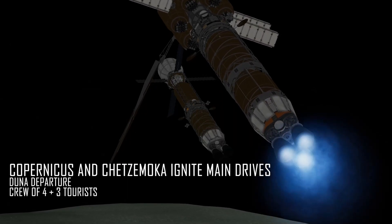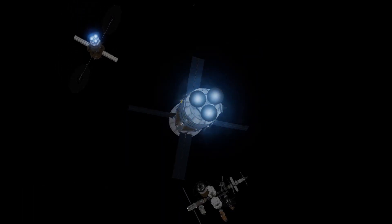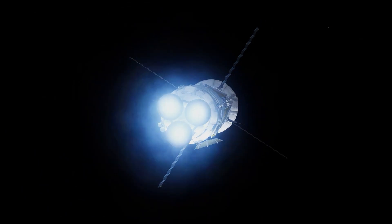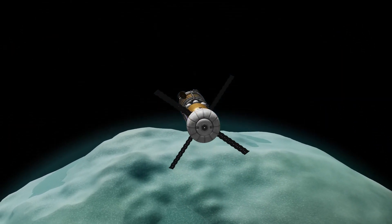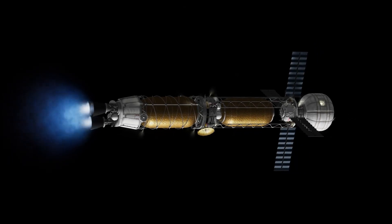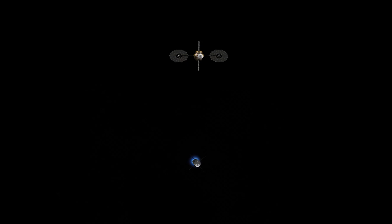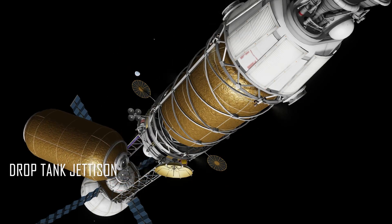At this point, it's time for the main event: Departure Day. Two spacecraft depart Minimus with very minimal Delta-V expenditure and then perform a secondary deep space transit burn to Duna. Copernicus has a drop tank which will expend and then begin rotating to perform an artificial gravity maneuver. Chetsamoka is uncrewed and will just act as a cargo and lander transport vehicle cruising in a longer trajectory to Duna.